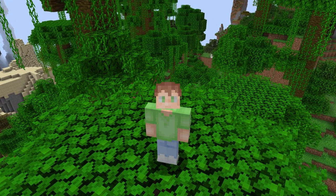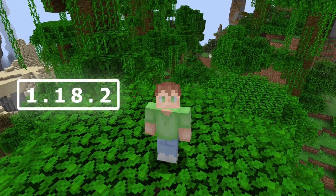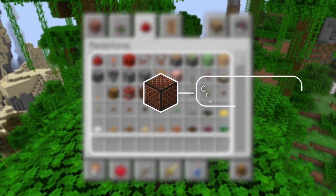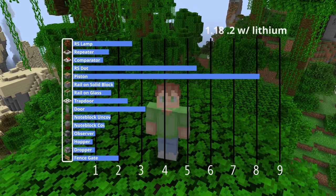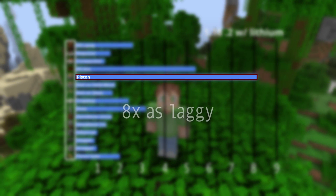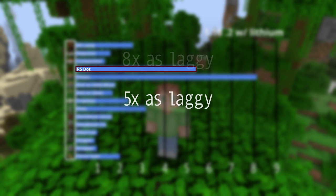Now that you know how to test your machines, it's time to get into optimizing them. Unfortunately, this changes with versions, but I'll mainly focus on 1.18.2, because that's the latest full release at the time of recording. Each redstone component has its own weird lag properties. I've composed a chart of a few redstone components and how laggy they are, measured in units of how laggy observers are. For example, pistons are around 8 times as laggy as observers, and redstone dots are around 5 times as laggy.